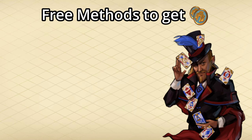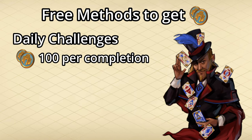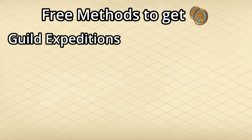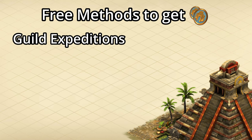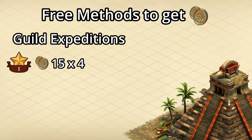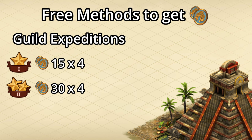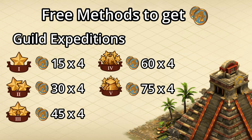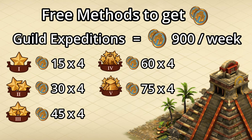Additionally, you get castle points from the daily challenges, with 100 points per each challenge completed and 700 from completing 7 challenges. The guild expeditions help out too, with every 4th encounter giving some castle points. Level 1 gives 15 castle points per each 4th encounter, level 2 gives 30, level 3 gives 45, level 4 gives 60, and level 5 gives 75, for a total of 900 castle points per week.